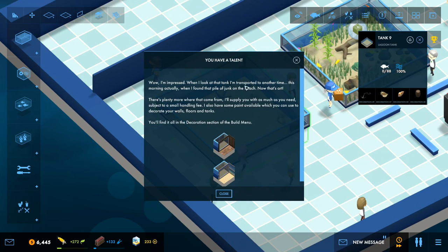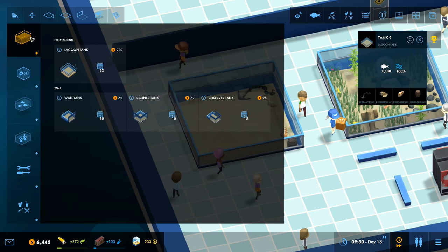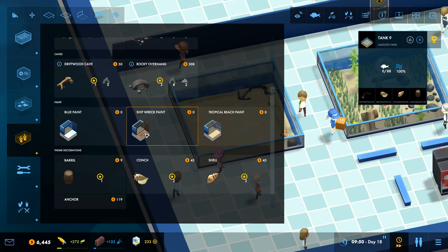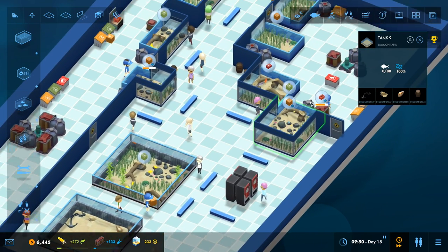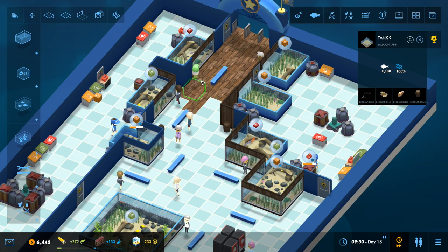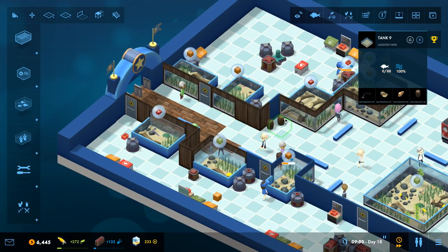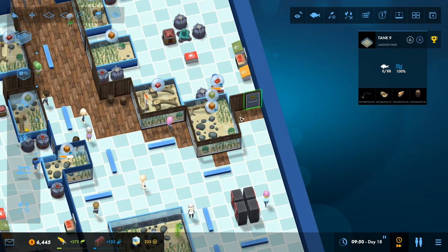Embrace the tank, transport it to another time. We can decorate it. Do I want to decorate? Yes, I maybe do. A shipwreck paint — there we go! We can go around and do shipwreck paints on everything. Let's shipwreck paint our aquarium up. I'm feeling slightly committed now — I have to paint everything. That is a little disgusting if you ask me, but it's a decision that's been made, can't really change that now.